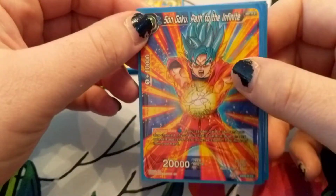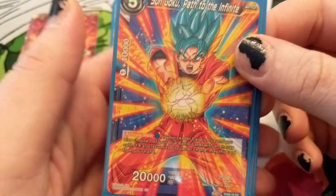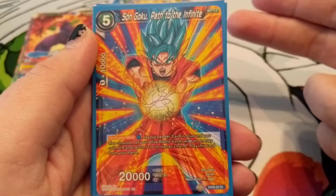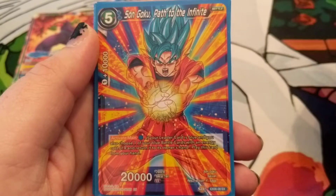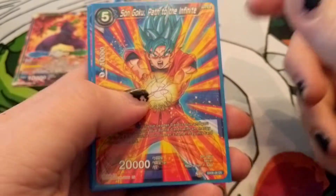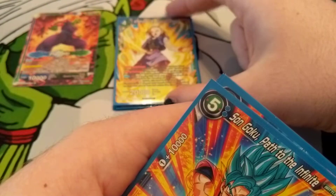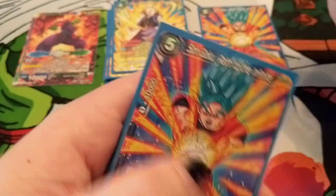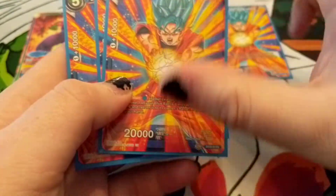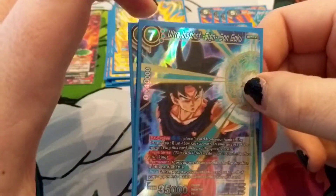So you start with that and then chain up into Son Goku Path to the Infinite. With him you pay one blue, return a blue battle card with a cost of four back to your hand, and then play this instead. So get Android 18 or Goku on the field, swing if you're so inclined, pay one, and swap them out. That gives you a five-cost blue Goku, which then obviously gets used to X-evolve into Ultra Instinct Son Goku.